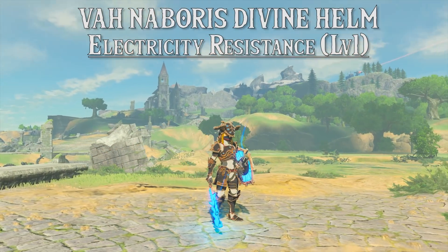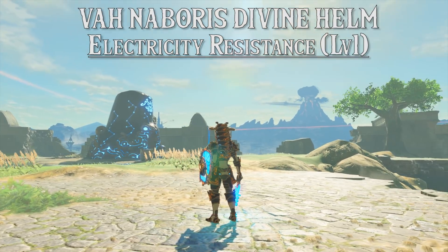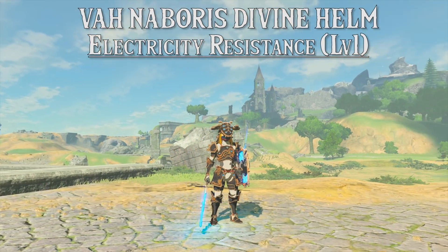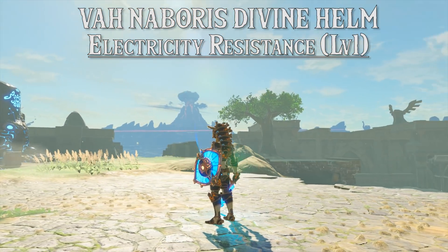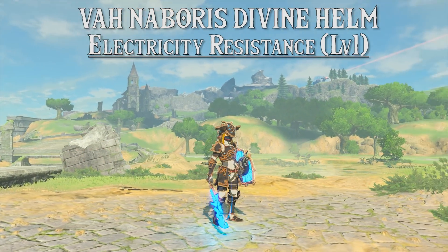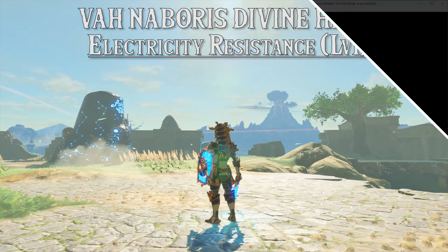And finally on the list is the Vah Naboris Divine Helm, giving us electricity resistance of level 1 and also giving us the same ancient proficiency, allowing extra damage with ancient weapons when equipped with at least level 2 versions of all the other ancient armor pieces. In the same fashion as the Champion's Tunic, when this armor is equipped as a set, it gives you the enemy's HP heads up display on your in-game HUD.